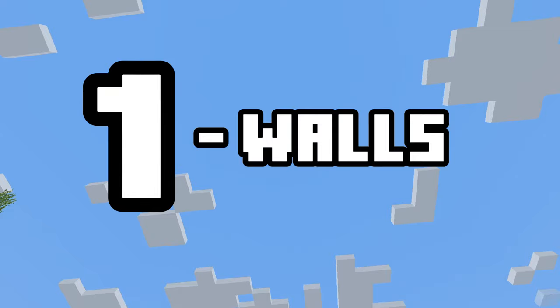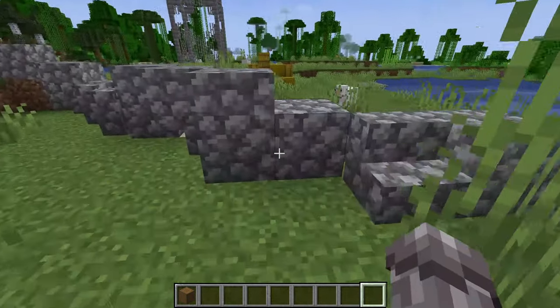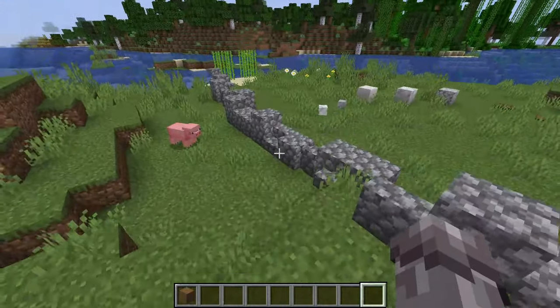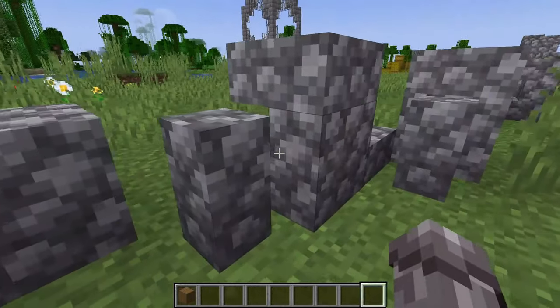Number one: walls. I know that's simple, but I mean more of a rubble-like wall, like what you might find around sheep fields in the countryside. Just a few of these joining between hills can really make it feel like there is more life in your world than just yourself.